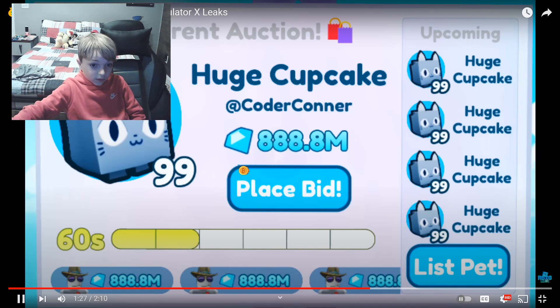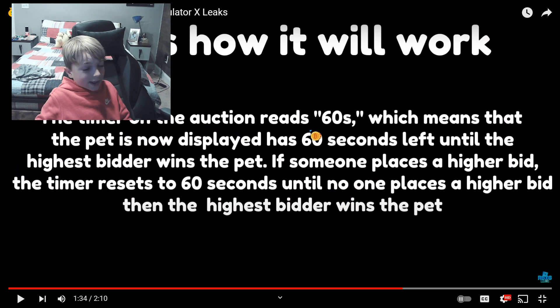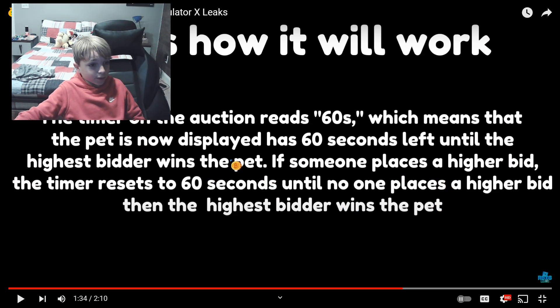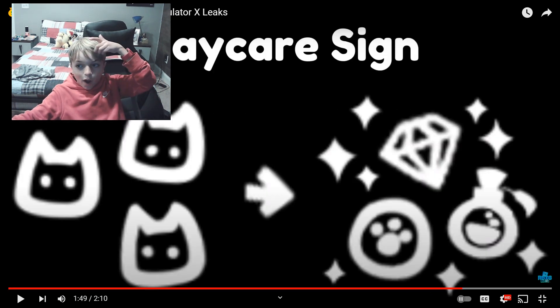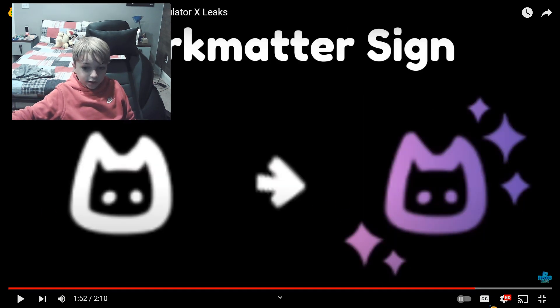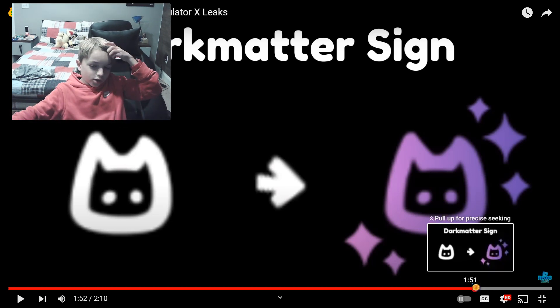The leak explains: the pet is displayed for 60 seconds. If someone places a higher bid, the timer resets to 60 seconds, and this continues until no one places a higher bid — then the highest bidder wins the pet. We also have some new icons for these pets, including a dark matter version. I'm not sure why they're not showing more but yeah, that's all.